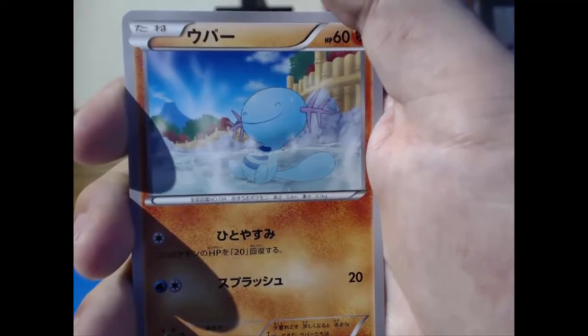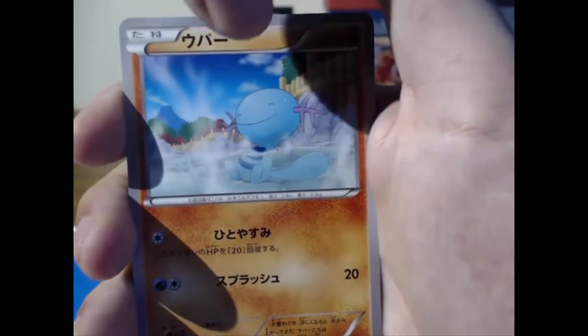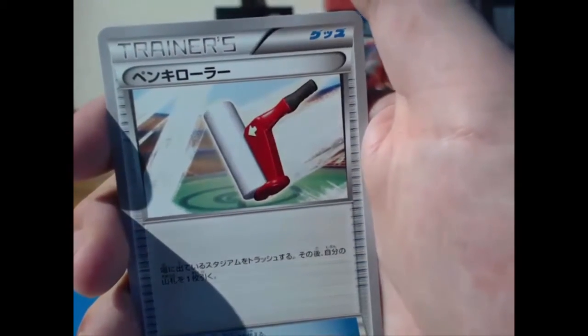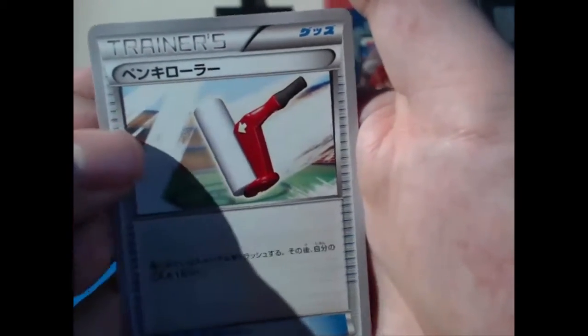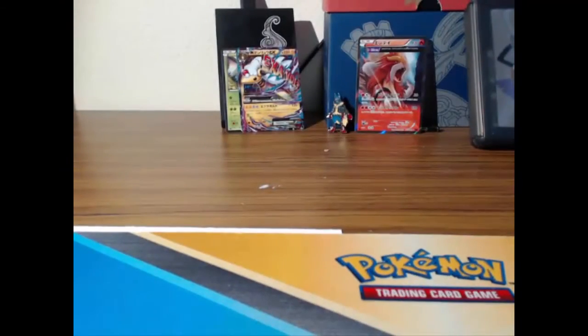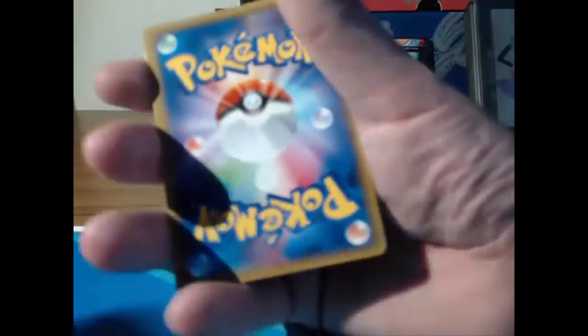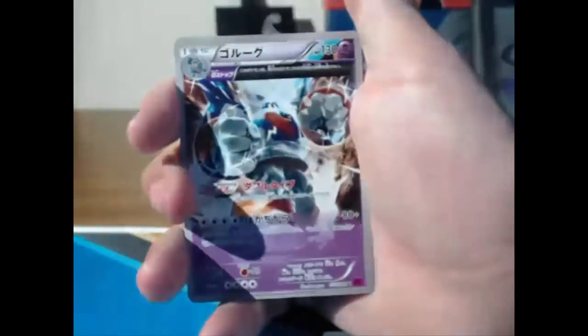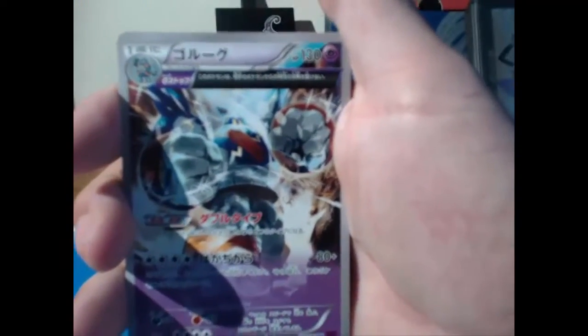There's Wooper chilling in the hot bubbly baths — I like Wooper too, and Quagsire. That is an adorable card. We got the paint roller — is that the last card? That's weird. Normally the trainer cards are in the front, it's strange to end it off with a trainer card. What are you doing, Pokémon? All right, let's keep the good times rolling.